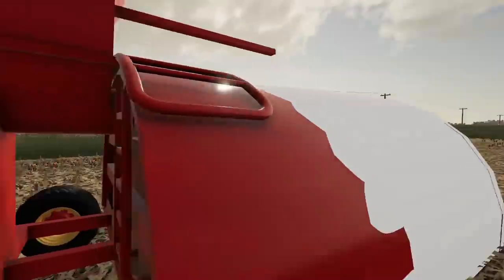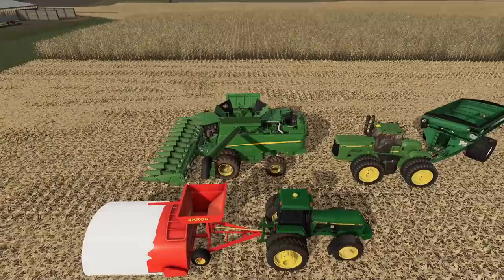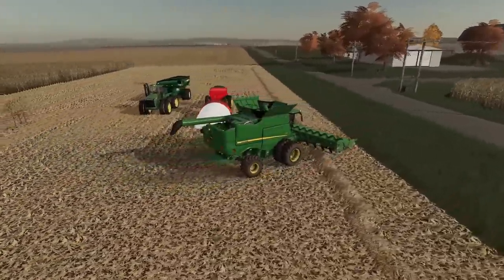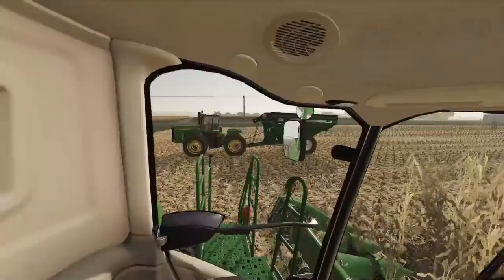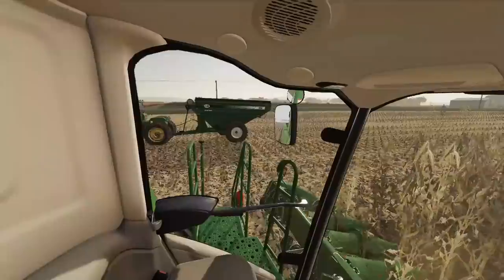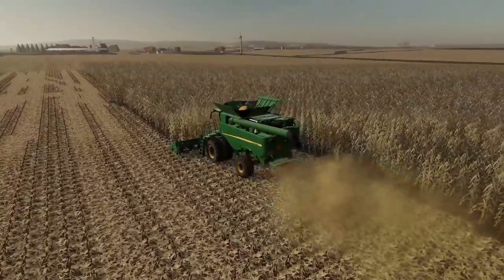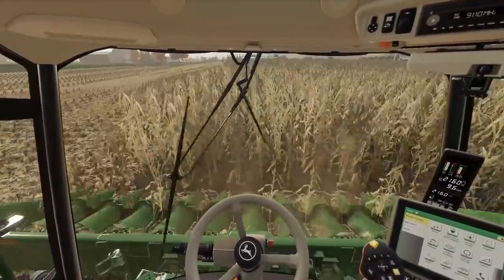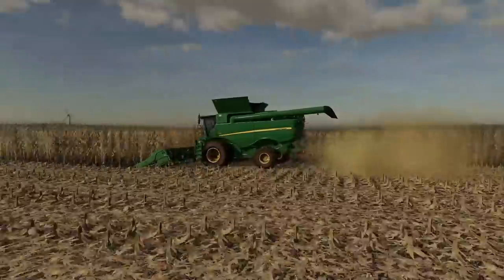We're heading back out to the field to get more corn harvested with the tractor on follow-me to make our lives a little easier at the other end. We're getting going back down the other way. The tractor is looking a bit dirty — needs a power wash. This combine is actually kind of small for how big it is; it's supposed to have a bigger header. Maybe it needs a bigger header. I wouldn't be complaining if it did.